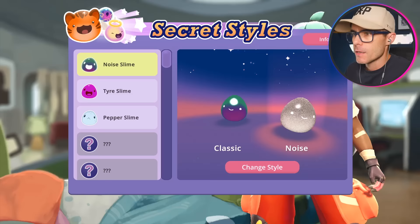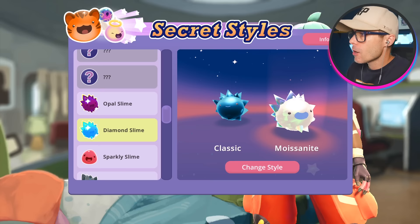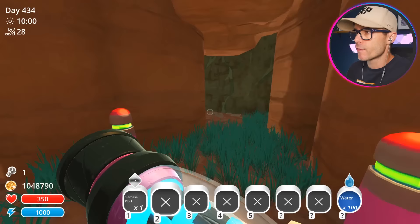Secret Styles — what have we got? We've got the Noise Slime. That thing looks very weird. Uranium Slime. Moissanite — that's the secret version of the Diamond Slime. We need to make a Diamond Slime. Maybe I already have one though. Let's head out to... the Nimble Valley? Yeah, let's go out here.